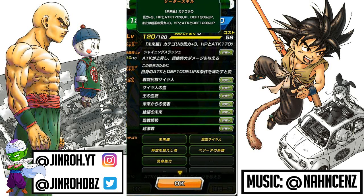In terms of link skills, you are looking at Saiyan Warrior Race, Saiyan Lineage, Royal Lineage, Messenger from the Future, Dismal Future, Prepared for Battle, and Fierce Battle. For the categories, the Trunks unit falls into Future Saga, Hybrid Saiyans, Time Travelers, Vegeta's Family, and Transformation Boost.